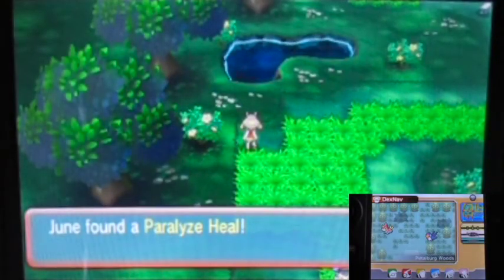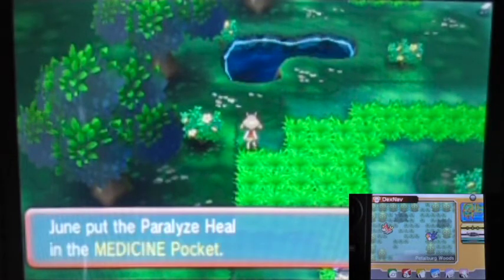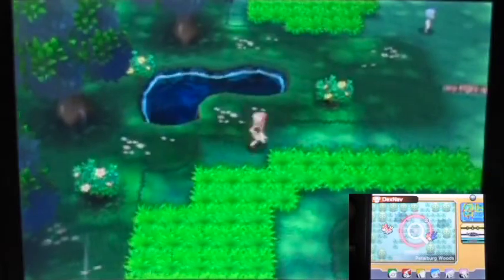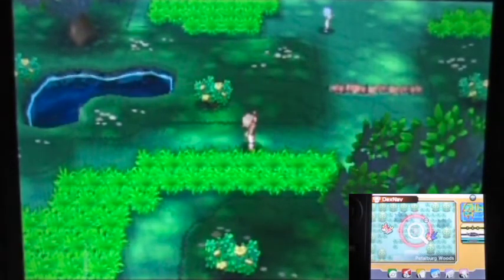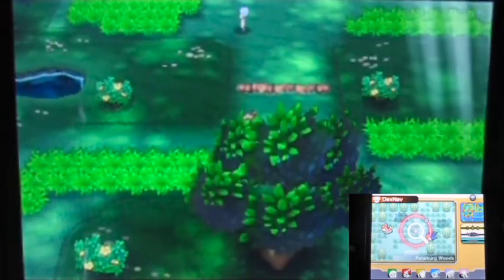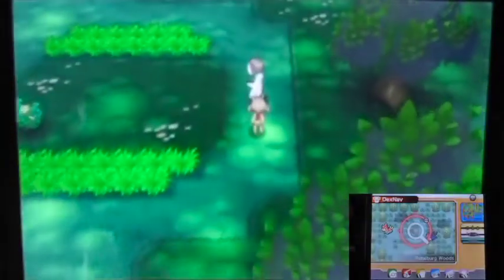Fun fact: Wurmple actually has two evolutions — it's a branching evolution. But unlike other branching evolutions, Wurmple's evolution path is locked by a hidden internal value called a personality value, which determines whether it evolves into Silcoon or Cascoon. That's just how it works.